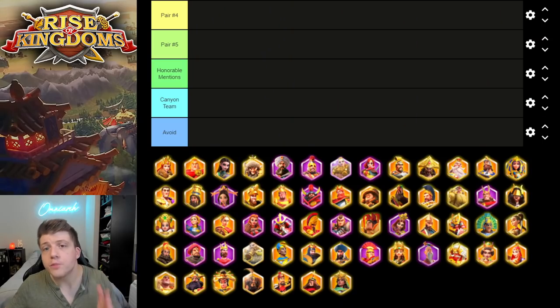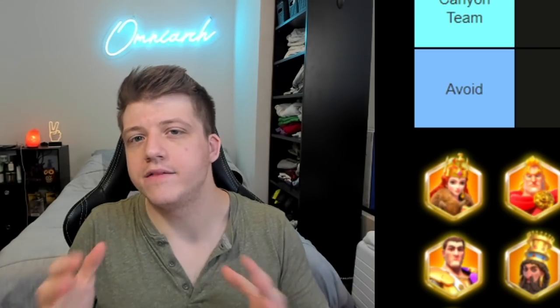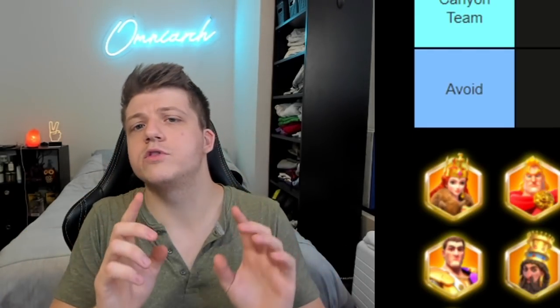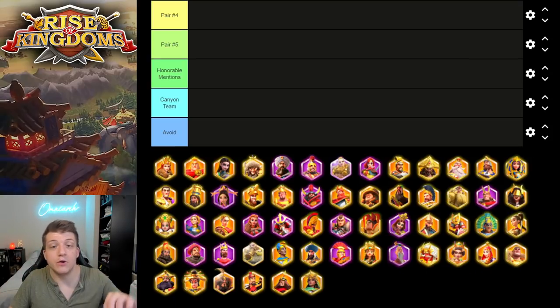If you're a brand new player in a brand new kingdom, the first legendary investment should be summoning Richard the First from the Wheel of Fortune — he'll be on the first wheel that shows up. If you're a low spender with gems, you can spin his wheel a bit more. For now, just summon him and leave him at level one, no stars, nothing.